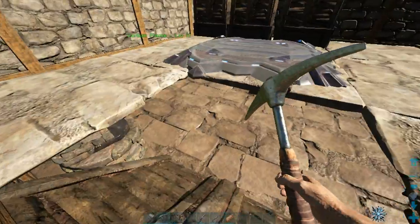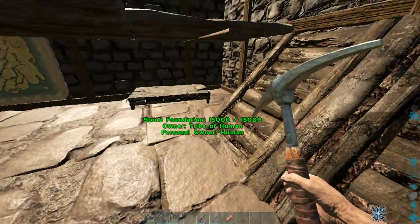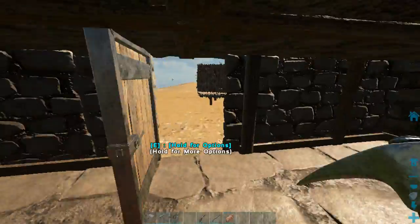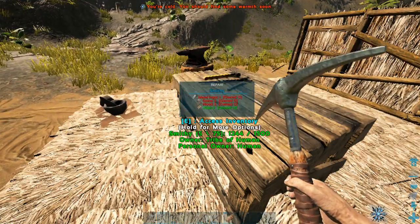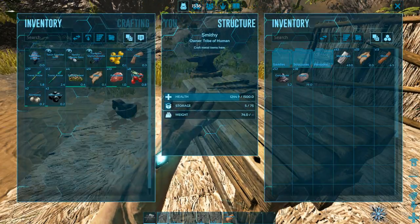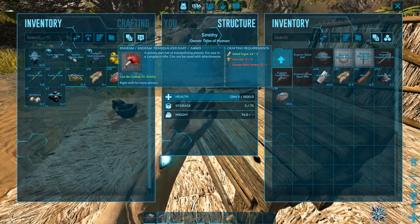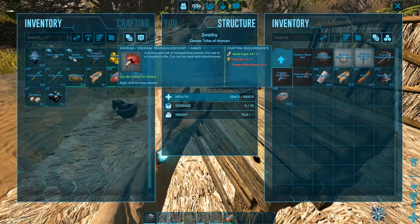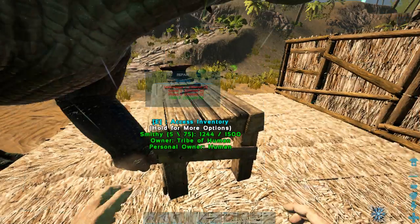What we're gonna do first is craft some tranq darts, because tranq arrows can't always take this thing down. For tranquilizer darts we need three narcotics each, and we have plenty of narcotics, so that's not gonna be a problem.